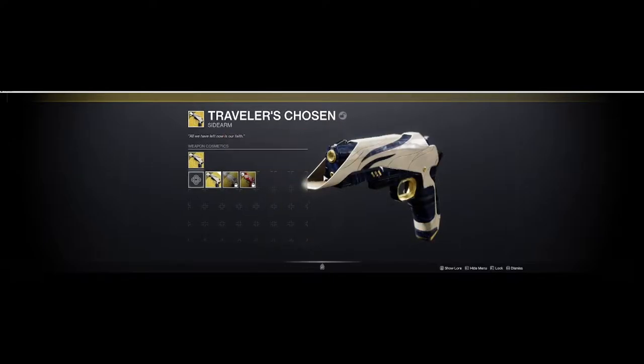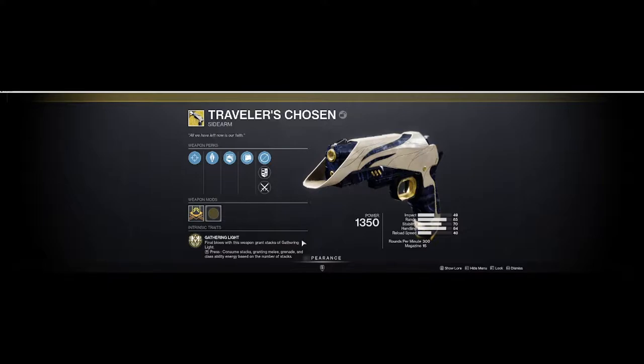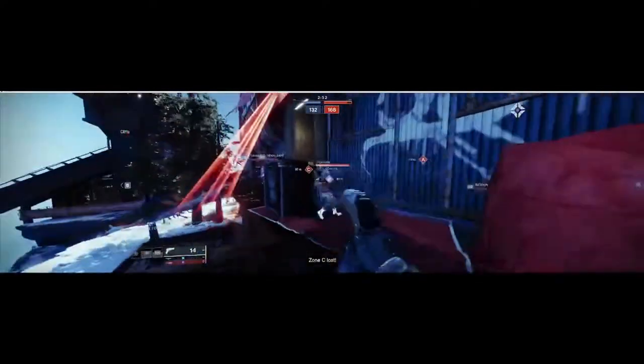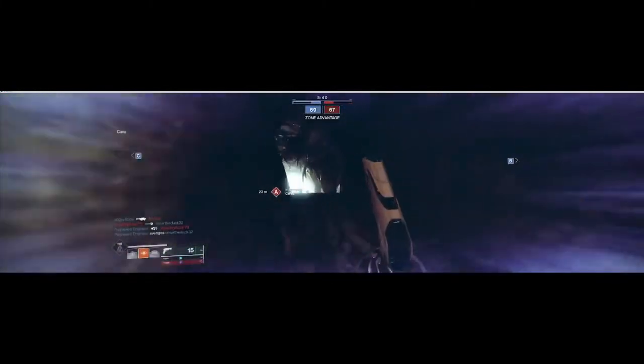Starting off with number 10, we have the Traveler's Chosen. The Traveler's Chosen is a sidearm that takes about 4 shots to kill somebody, but its ability, Gathering Light, is what really sets it up as a crutch weapon. Since ability regeneration is limited in Momentum Control, being able to stack up Gathering Light and then consuming those stacks to get melee and grenade energy sets up for some really nice killstreaks.